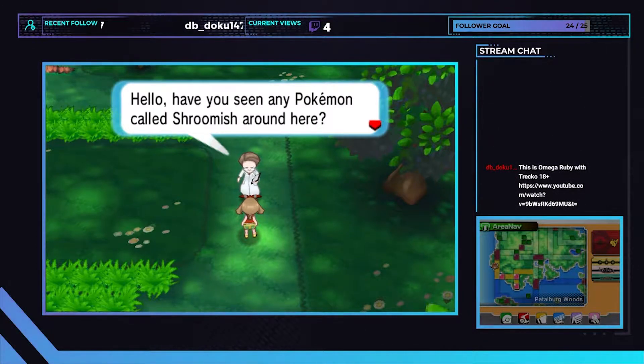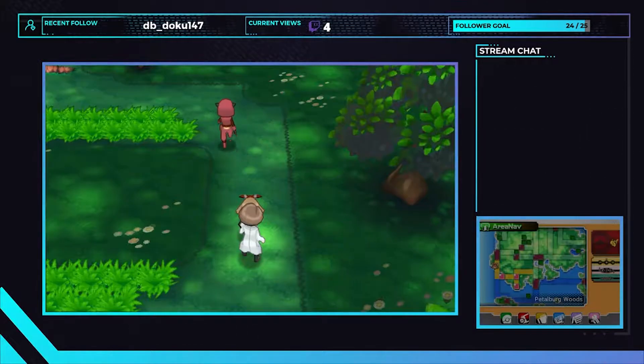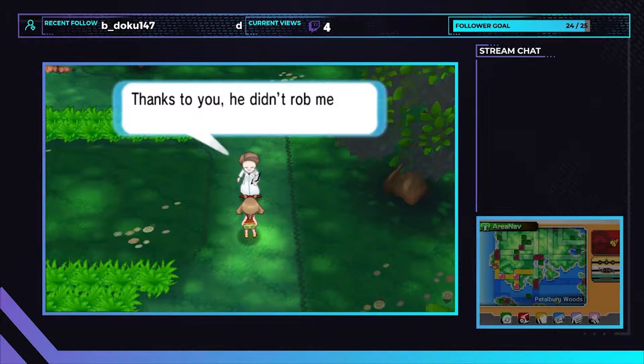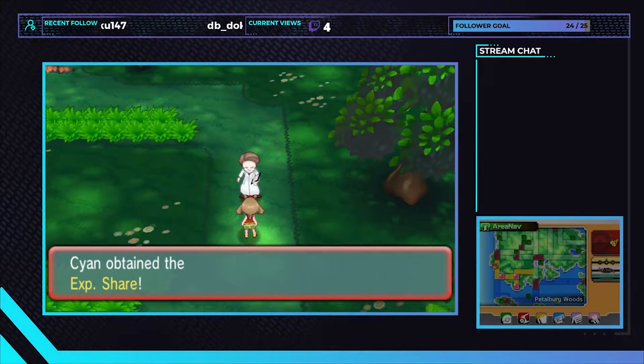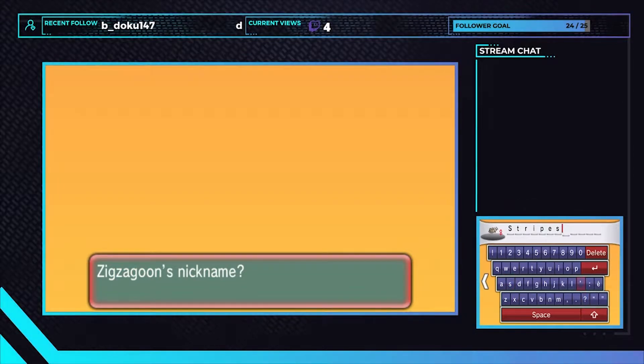In the Petalburg Woods, we run into a researcher. As we chat, a weirdo in a costume dabs on us and tries to rob us. We kick his butt and he promptly runs away. The researcher is so grateful that he gives us a very useless XP Share. We catch a Zigzagoon behind the flower shop and the chat decides to call the newest addition to the team Stripes.